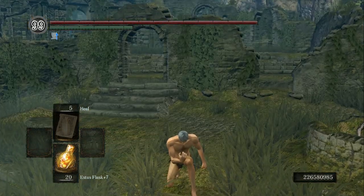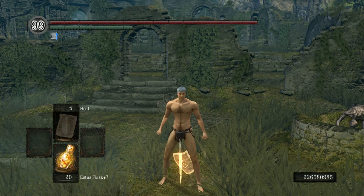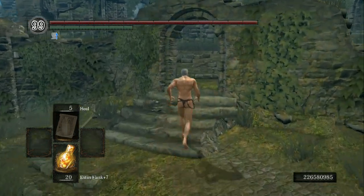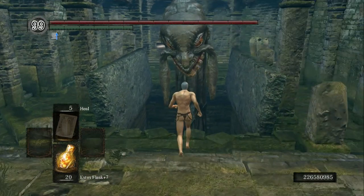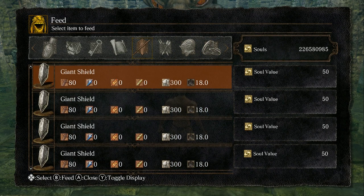All right, now that we're at Firelink Shrine, we're going to continue on. To do this, you're going to drop your dagger and then attempt to pick it up about 10 times. Once you've done that, we're going to go pay a visit to Frant. From here, we will feed item.